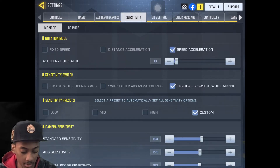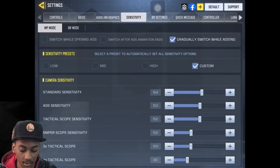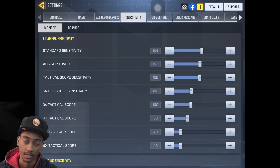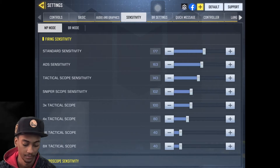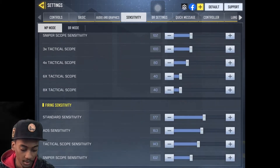I play at 20 actually. My sensitivity switch is gradually switch while ADSing. My sensitivity is custom — I'm not going to count all of these, but I'll go through it slowly so you guys can see it. These are all my scope settings: fire sensitivity, ADS sensitivity — this is everything right here. I don't use gyroscope at all.